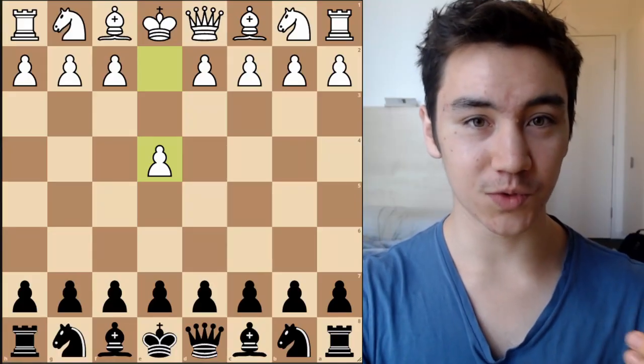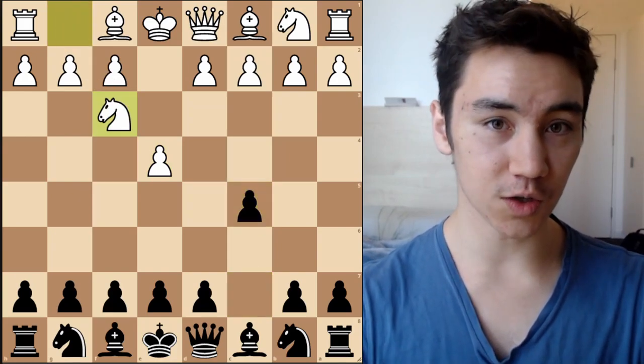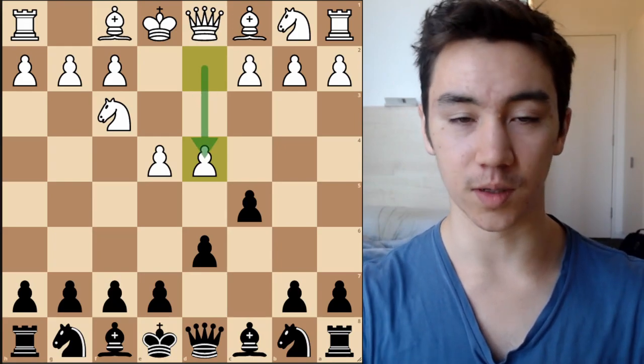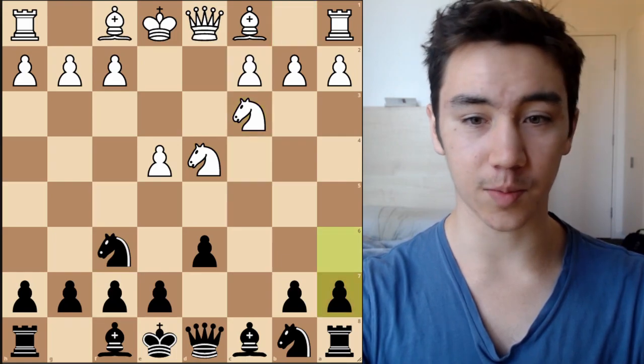So to start off here, I think we should start from the very beginning with 1.e4, and show the moves that reach the Sicilian Najdorf. So we play c5, d6, white plays d4, trying to open up the centre, and then takes on d4, knight to f6, knight to f3, and here Black plays a6.